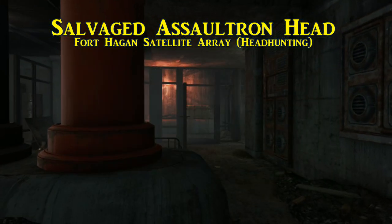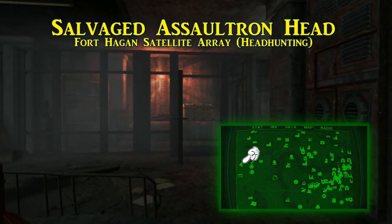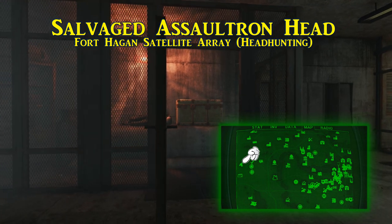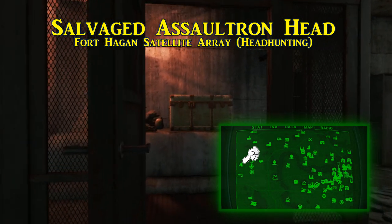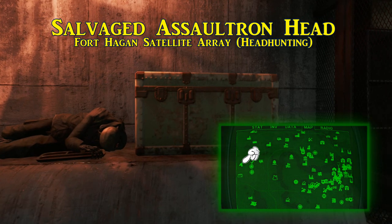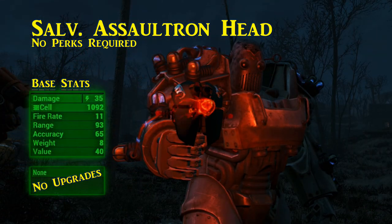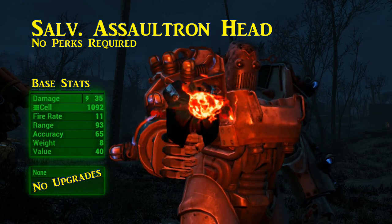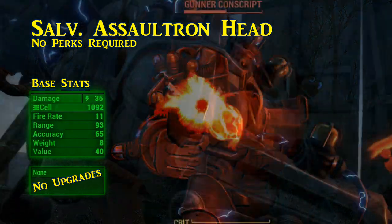After picking up everything from Ivy in the Fort Hagen satellite array, in the very next room there is a green steamer trunk next to a pre-war skeleton hugging a lunch tray. Inside the steamer trunk is the salvaged assaultron head — the devastating assaultron head laser that can now be wielded as a pistol. Its base damage is 35 and it cannot be modified at a workbench.